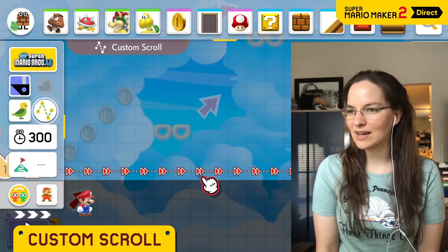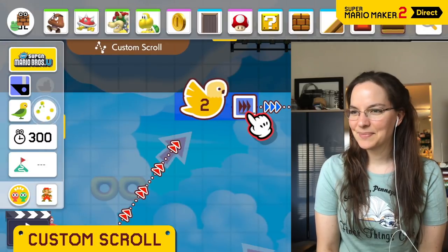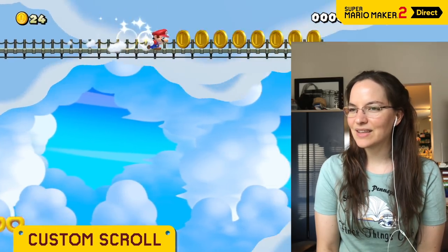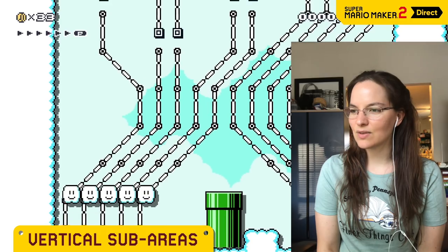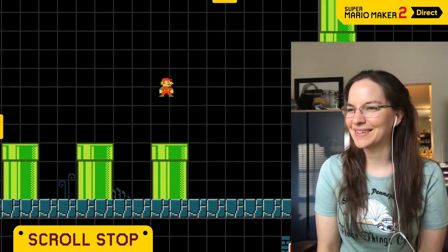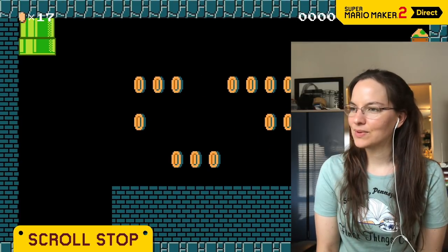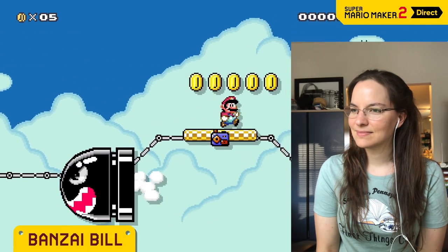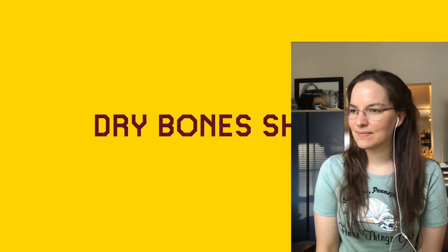I remember stuff like those scrolling levels. You can decide where you want the scroll to start, adjust its trajectory. The result is nice and smooth while you're playing — that is really cool. I wonder if you can get it to follow the player instead of auto-scroll. Create a solid line of blocks perpendicular to the scroll direction, and voila — secret rooms! Banzai Bill looks like it's coming for Mario, because it is! You can select from the four cardinal directions. The red ones have a homing function — that is terrifying.